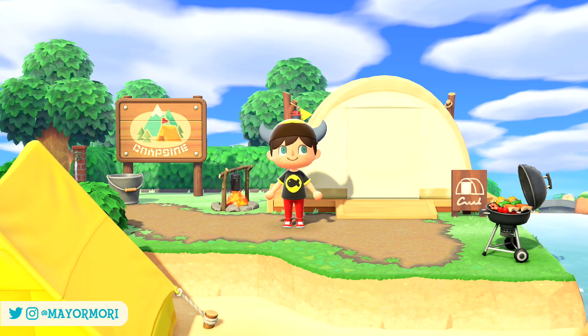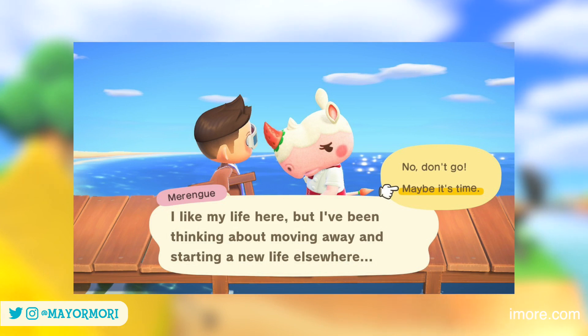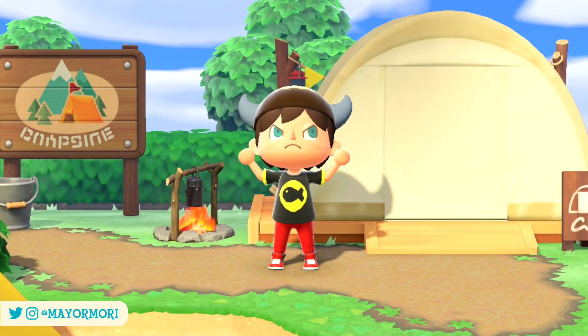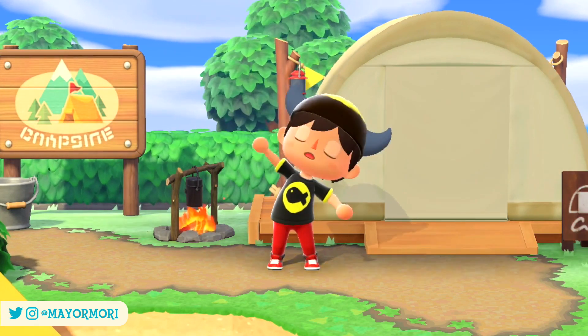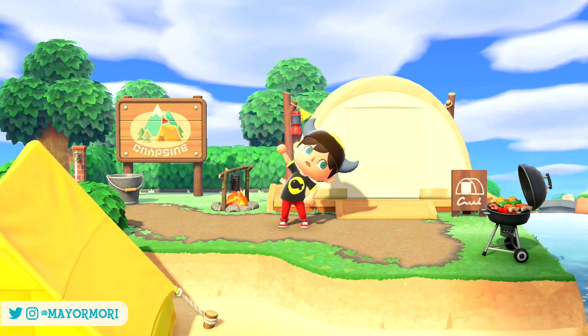This only occurs if the camper is replacing a villager who's already moving out. This is likely because the game has already spawned their replacement in the background and knows who it's going to be. So by the time you persuade a camper to move in their place, there's no room and they get voided. Clearly this isn't intentional, and honestly it's surprising this hasn't been fixed yet.